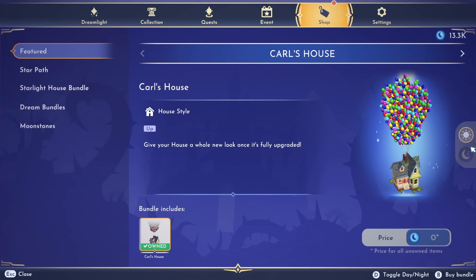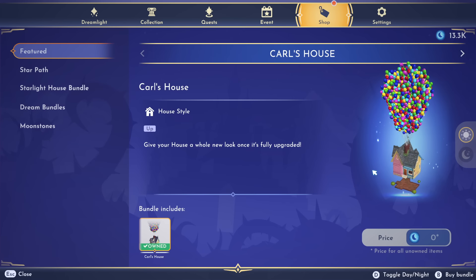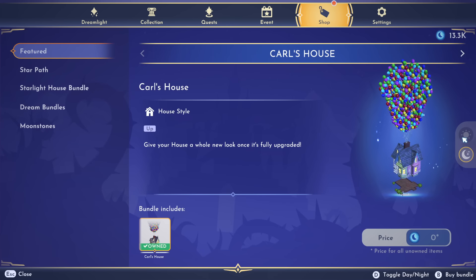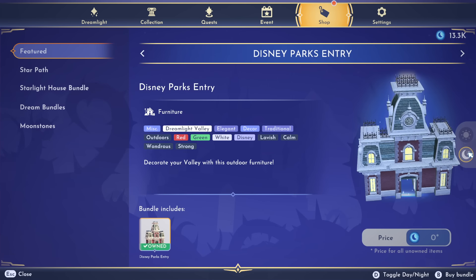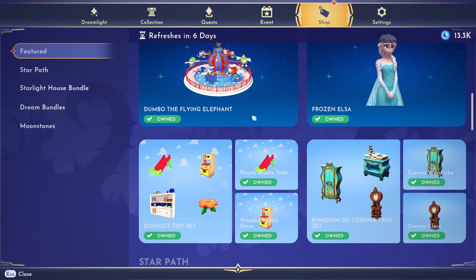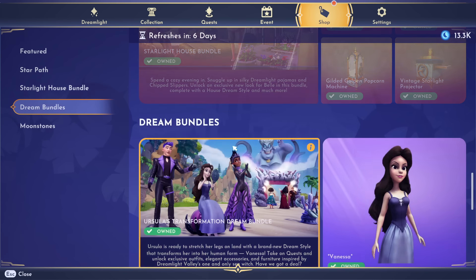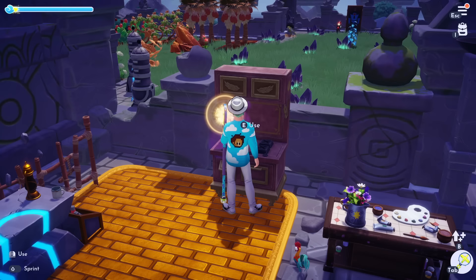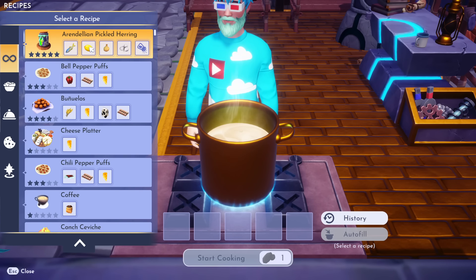The premium shop got a complete overhaul, which you've probably already noticed. On the right there's a day and nighttime toggle — you can rotate to see what the item actually looks like, and see what it looks like at nighttime. If it's nighttime in your valley, the lights on this house actually light up. They also added tags, changed the whole UI, added a featured category, brought back stuff from the old star path, and overhauled the moonstone area as well.